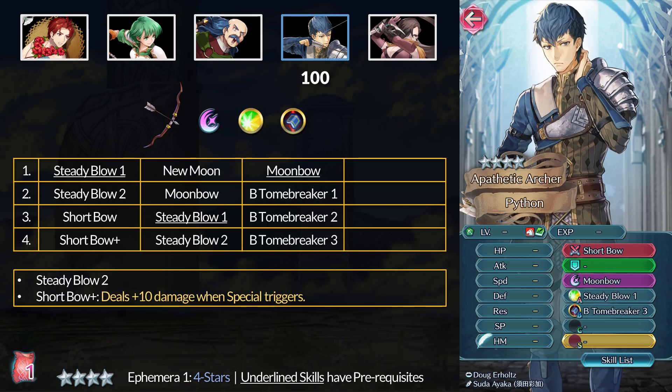Next up, Python. At 4 stars, you can get Moonbow and Blue Tome Breaker 3. With Engage focusing so much on its new break mechanic, maybe we could see some updated Breaker skills in FEH. At 5 stars, Python has Sturdy Blow 2 — the easiest way to get this skill, although it's not the most commonly used. For his weapon, Python has the Sharp Bow Plus, which grants plus 10 damage on special trigger. Python does have some rare skills but they aren't really that useful in the modern age.